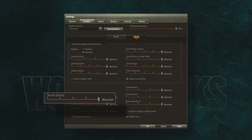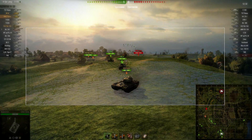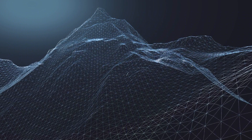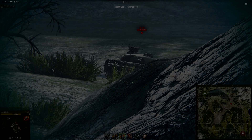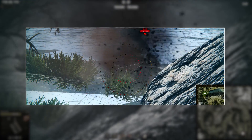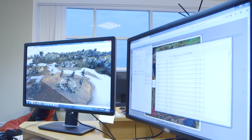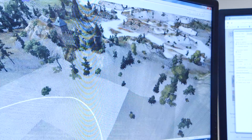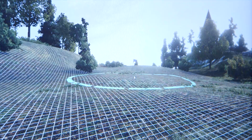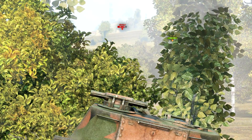Terrain Quality defines the distance at which terrain geometry becomes simpler. At the lowest value, terrain geometry near the vehicle corrupts heavily, creating a visible difference between the client and the server — you may not see the edge of a hill even though it's there, so if you shoot, you may hit this edge instead of the enemy vehicle. Maximum value makes terrain calculation harder for the CPU. We recommend using at least medium settings, because as shooting distance increases, it's gun accuracy that matters most, not minimal terrain distortions.